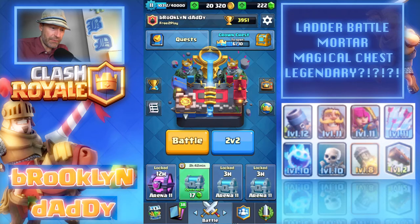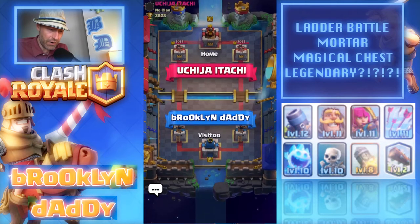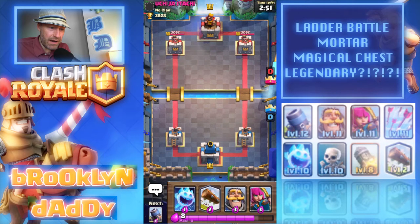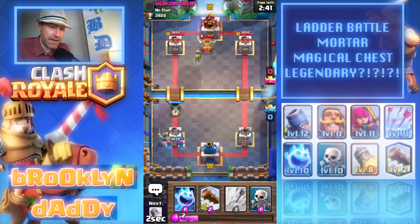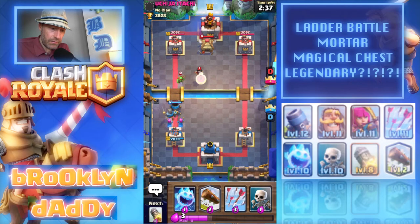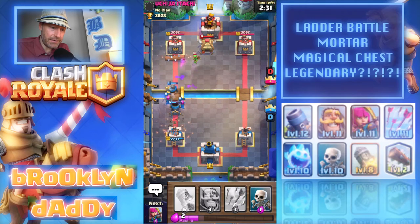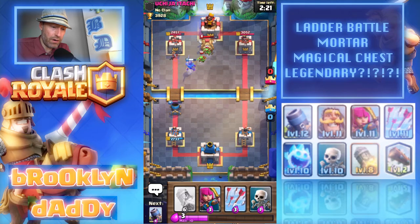We did get a magical chest for our efforts — nice. What I'm trying to do in my free-to-play account is get up to Challenger One. We got close and then went back down. Let's do one more to polish off our crowns — just need one more crown for the crown chest. Up against Okiha Itachi. I'm gonna get my crew together and just start wrecking with my mortar, unless you have an electro wizard that fouls up my plan. Are we locked on? Nope — getting caught up on those goblins. There we go, now we're locked onto that tower.